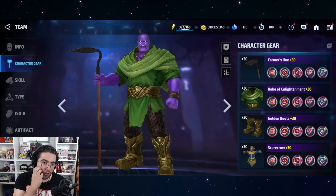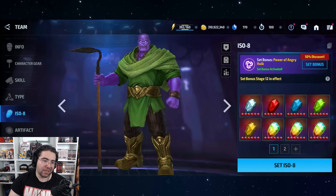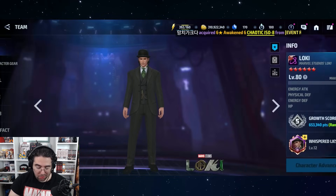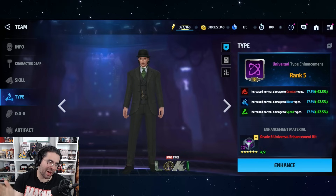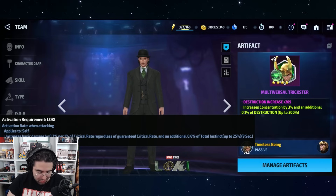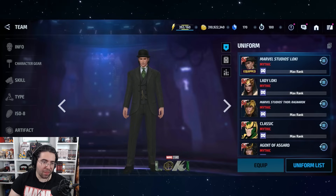On Thanos's end he's got 12 Odin's Blessings, but more specifically eight offensive ones — the heal ones don't really matter for a PVE comparison. He's got max type enhancement, stage 12 Power of Angry Hulk, a six-star artifact, a Mighty Rage with a 160 roll, and a mythic uniform. Comparing that to Loki, who has actually 12 offensive Odin's Blessings — four more than Thanos. Loki has rank 5 type enhancement versus rank 6, but it doesn't matter versus Ultron because it's universal. He also has stage 12 Power of Angry Hulk, a four-star artifact which is not as good, but it gives access to increased basic damage, plus a Mighty Rage 160 proc with a mythic uniform.